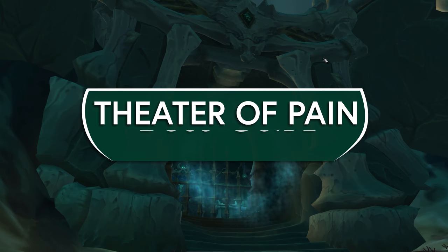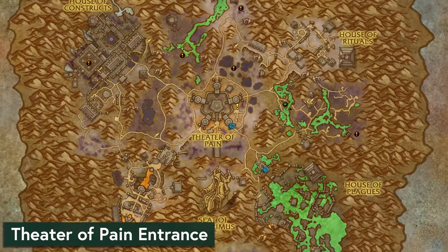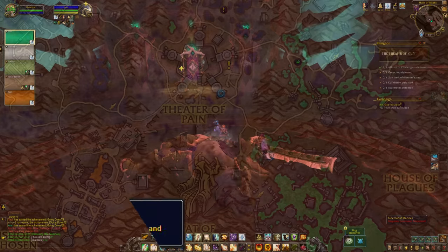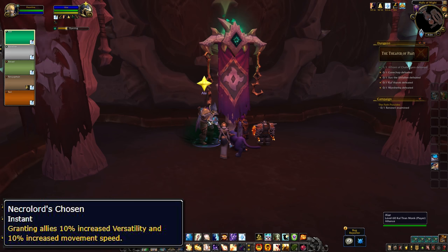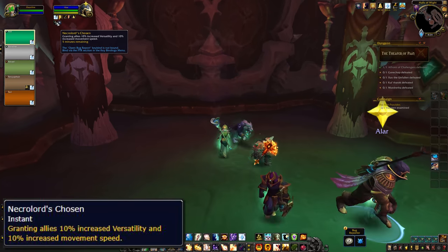Hi! I'm Hazel and this is a guide to the boss fights in the Theatre of Pain dungeon in Shadowlands. This one's a 5 boss instance with the entrance found here in Maldraxxus. Necrolord players get a bonus in the Theatre of Pain — they can click special banners to get the Necrolord's Chosen buff, giving them and nearby allies Versatility and movement speed for 5 minutes. On beta, there were three available banners in the dungeon.